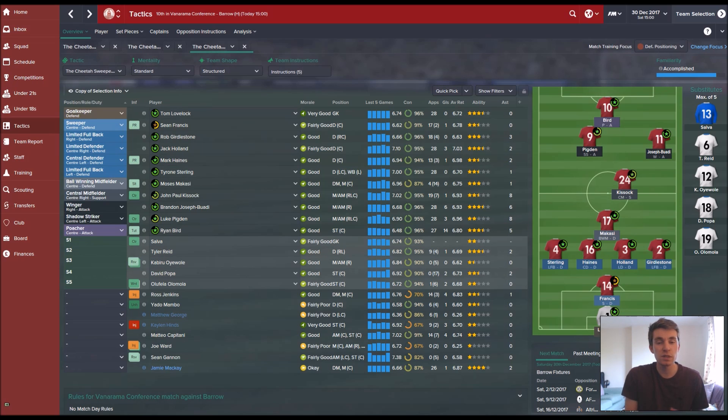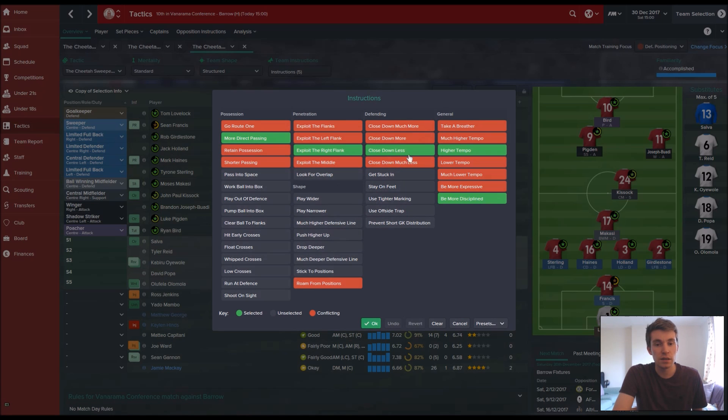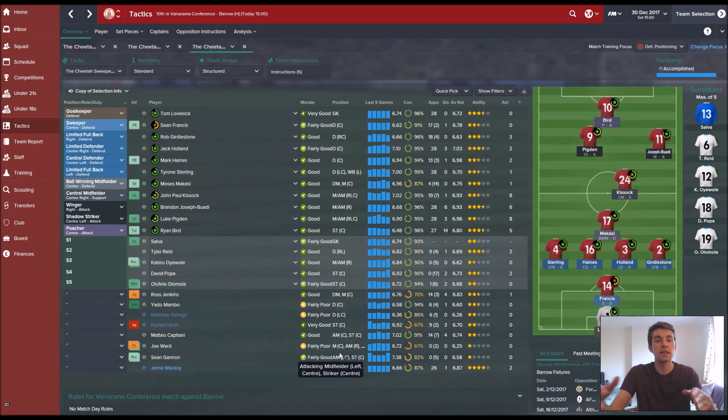Someone said I conceded far too many goals from crosses, which is true. So I've decided to go with limited fullbacks and my overall tactic has closed down less, meaning they shouldn't push forwards and leave exposed spaces behind them. Hopefully with the limited fullbacks they'll stay back, not close down so much, and hold their position to prevent as many crosses into the box.